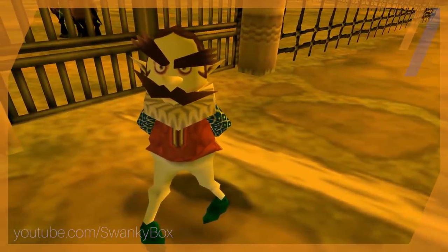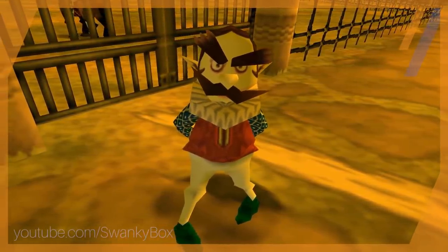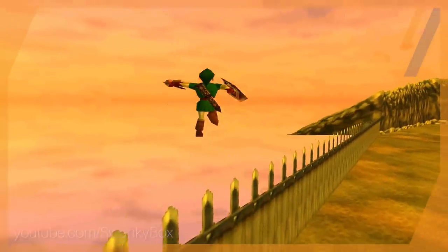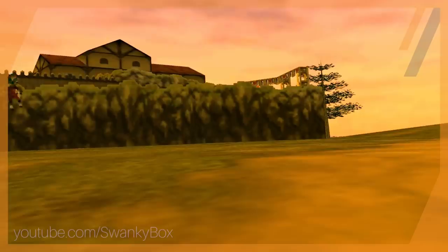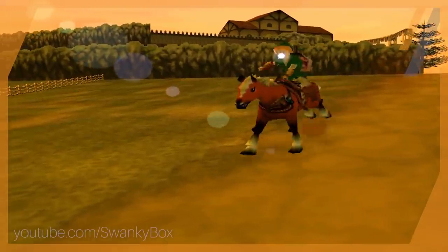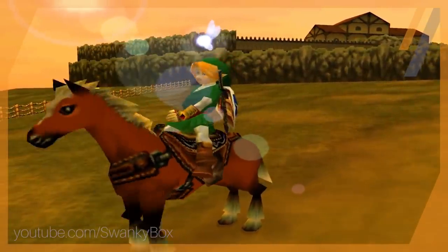I always hated racing Ingo — his racing minigame was supremely annoying, so we're just going to skip it entirely. We can actually just outright steal Epona if we hop over the wall with Link. On the other side of this fence is simply a loading zone which warps Link to Hyrule Field. If we pass through this warp before acquiring Epona the normal way, the cutscene will play out as if we just escaped Lon Lon Ranch. So we've successfully stolen our weapon.